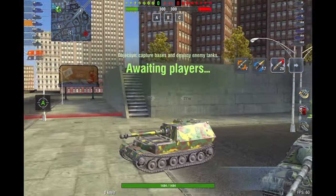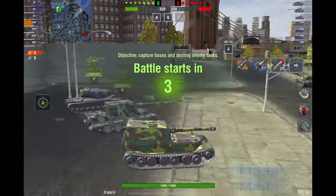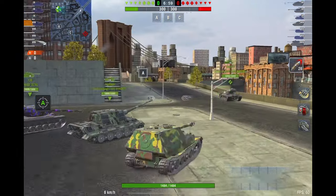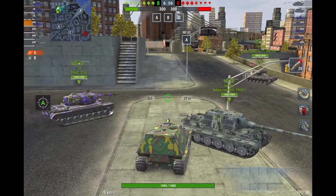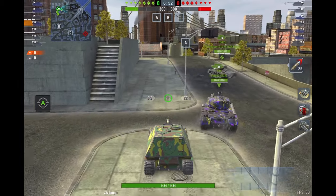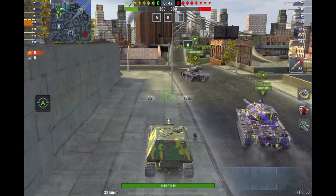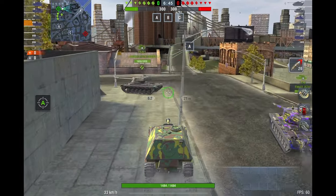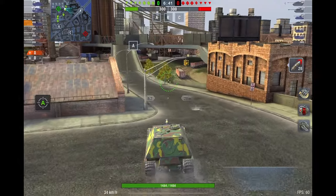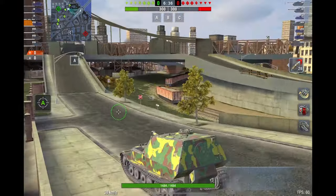The tank has seven degrees of gun depression, so it has workable gun depression. It's actually a lot more mobile than it looks — it goes up to 35 kilometers an hour and hits max speed really fast. You can do one of two things with this, but I think this tank is a sniper at heart. It does not have great armor on the front. You're going to get occasional bounces, but it's not a pillbox.